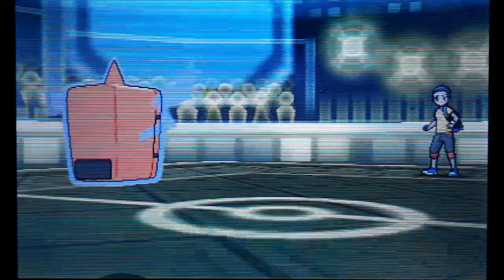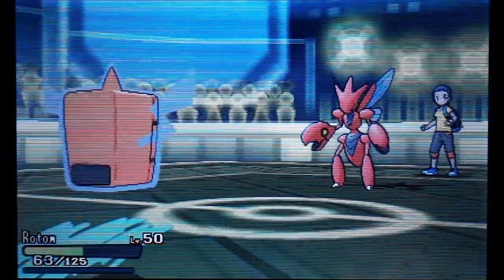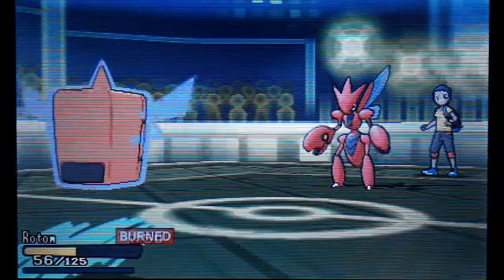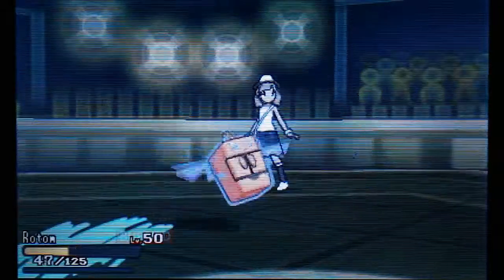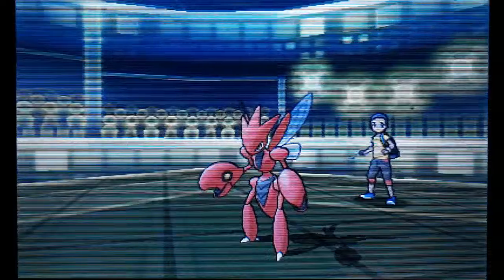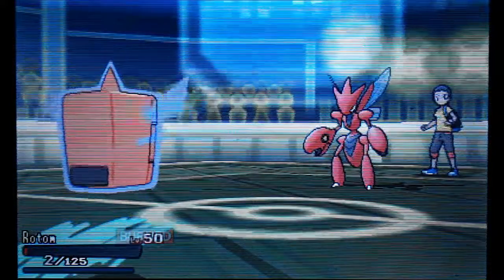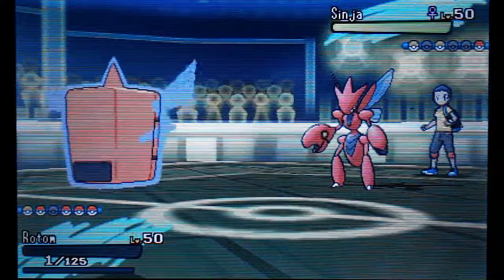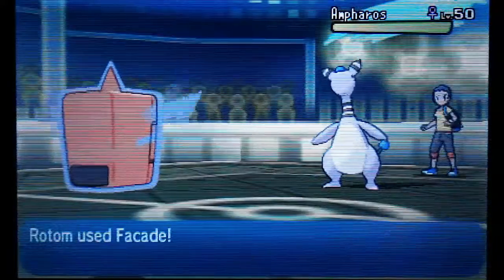Unfortunately he switches out this turn. I went for Psych Up — I was trying to Swagger him and then Psych Up the attack raises so I could hit harder. Sad Bunny. The Scizor is going to go for Bullet Punch, but it's not gonna take me out. Then I decide to go for Thunder Wave because regular Rotom can come in and wreak havoc — I'm getting status on everything. His last two mons are statused, so Hex is perfect.